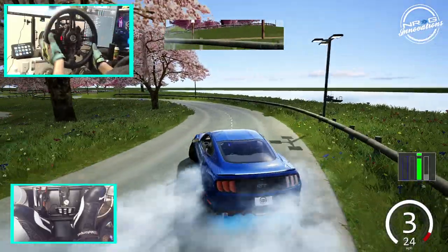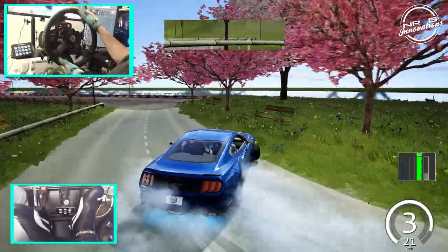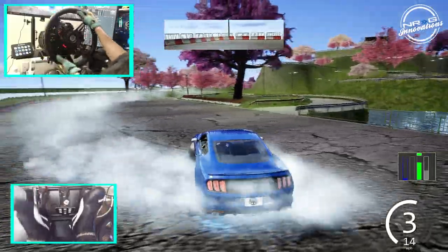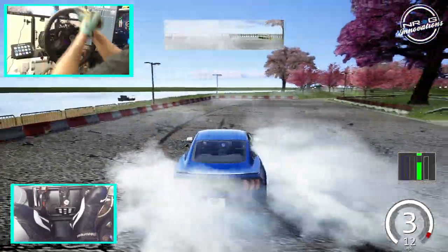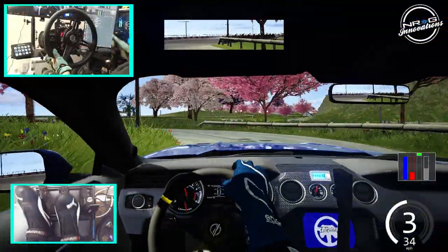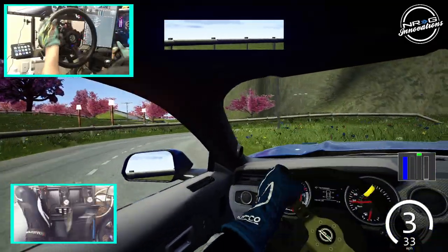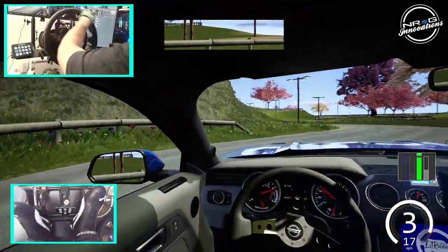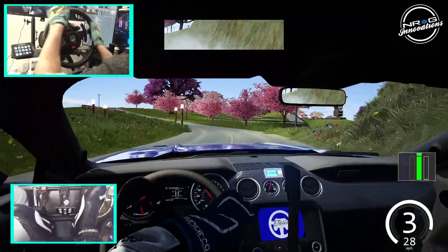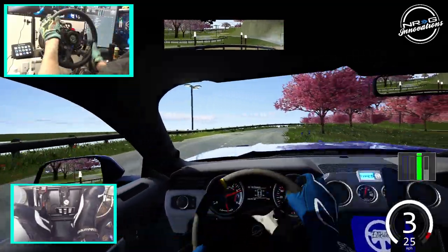Now we're back to the beginning — overall a very impressive course. We're going to go back this way, and now this is going to be uphill. The tires are at 50, 60 PSI. The little display on the dash is telling me it's at 60 PSI. These tires are smoky.